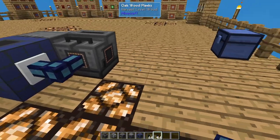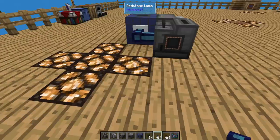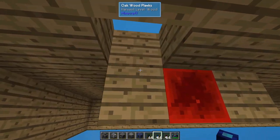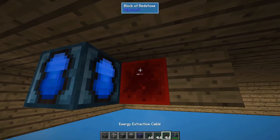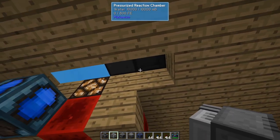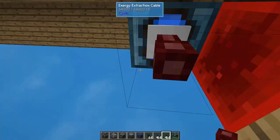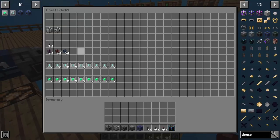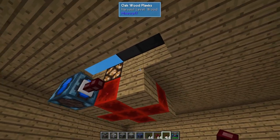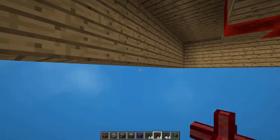Now we're going to get power to these machines. I'm going to put the power source underneath — that's the easiest way to do it. I'll place a battery there. You could run cables from whatever power source you're using. So these are the first two machines — let me grab those energy cables and run power to them.